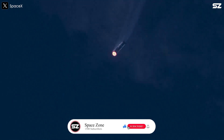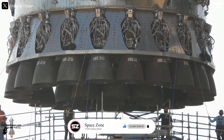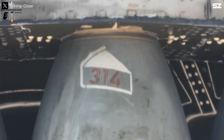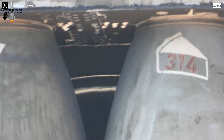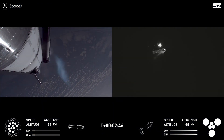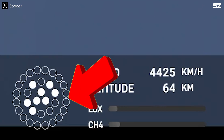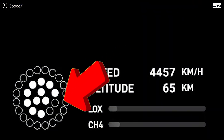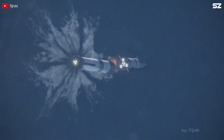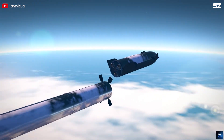Luckily, on Flight 7, that's what SpaceX was able to do. Afterward, SpaceX announced that future Raptor engines would feature a pre-planned igniter system upgrade to help mitigate this issue. However, on Flight 8, they encountered the same problem again — except that not just one, but two engines failed to restart during boost backburn. So perhaps this upgrade did not work, or they had not installed it yet on this flight.